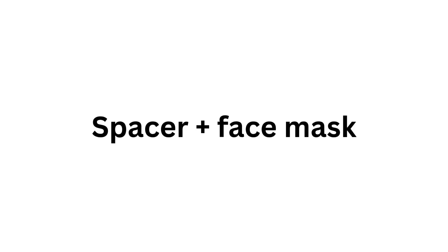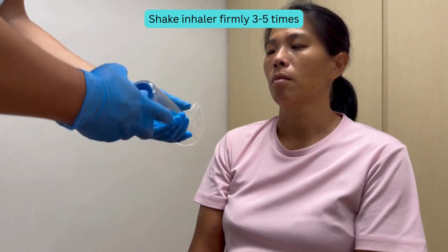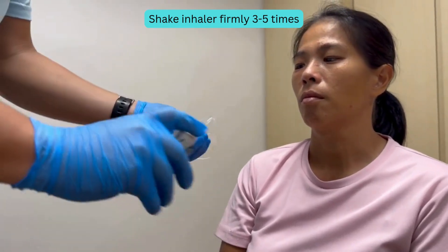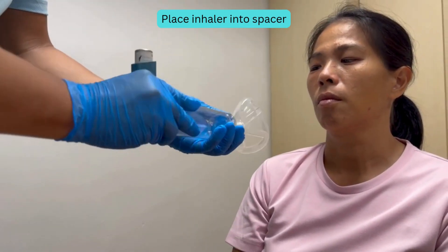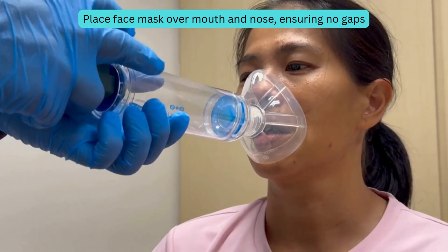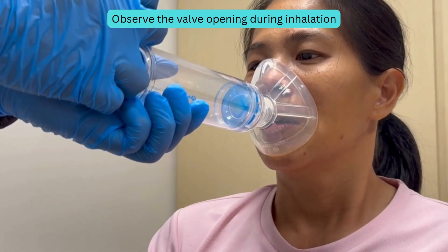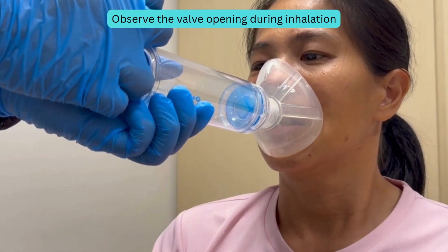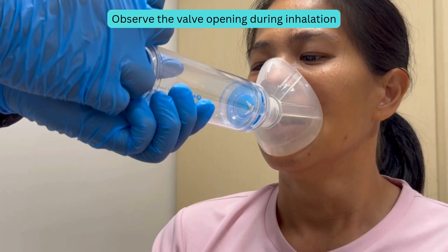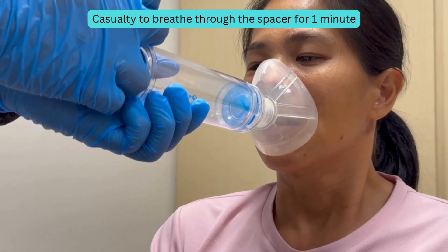With a spacer and face mask: assemble spacer with face mask. Shake inhaler firmly 3-5 times. Place inhaler into spacer. Place face mask over mouth and nose, ensuring no gaps. Instruct casualty to breathe normally. Observe the valve opening during inhalation. Casualty to breathe through the spacer for 1 minute.